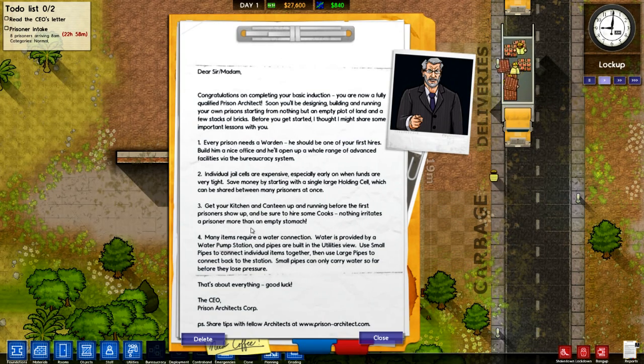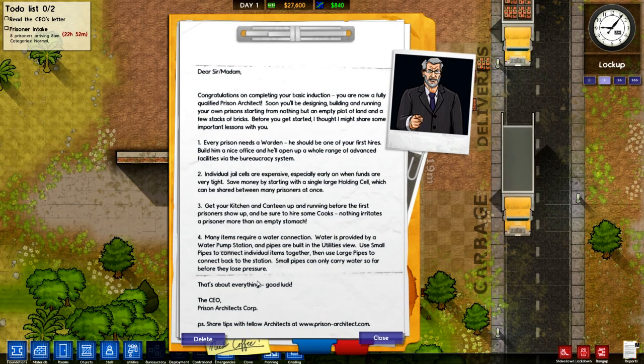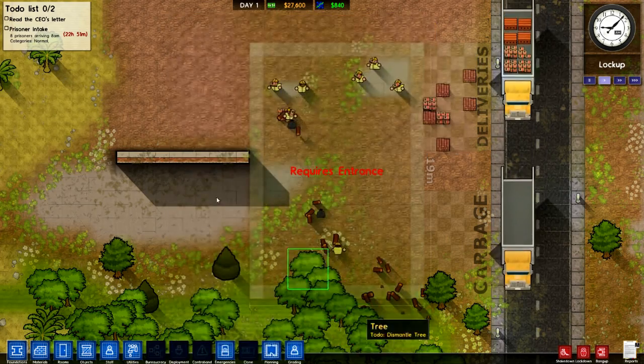Get your kitchen and canteen up and running, and many items require a water connection so you need water and a pump station, and a power station or a generator. That's pretty much it - read the CEO's letter.